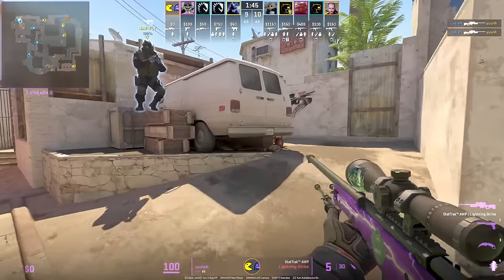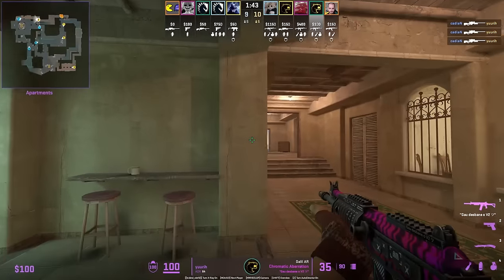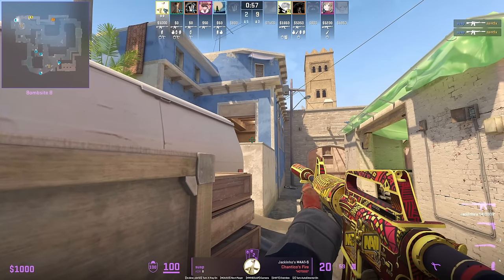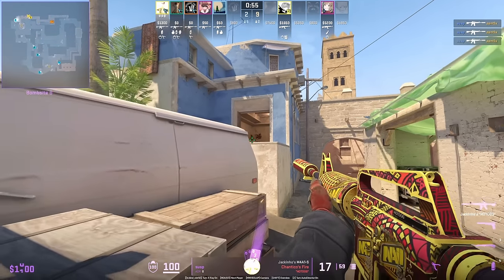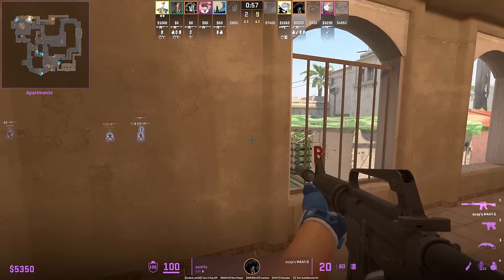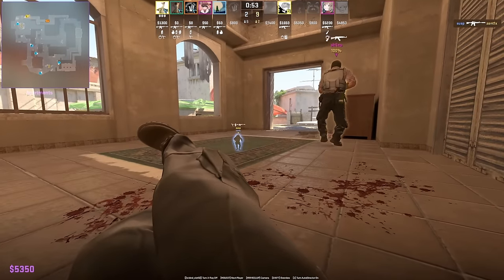Yuri coming around this corner is looking for top van. Another off-angle for B ABS is next to these boxes — crouch when T's push out ABS, as they'll be looking towards window and won't clear that position. Afterwards deploy your defensive smoke and go aggro again.